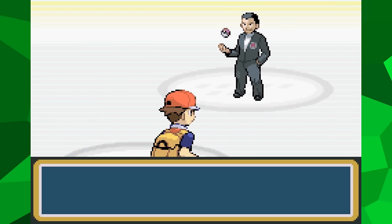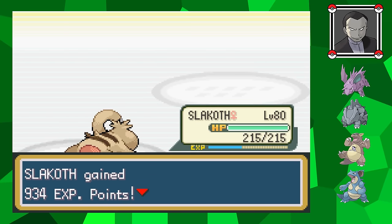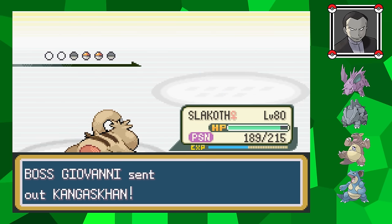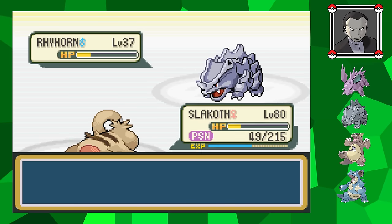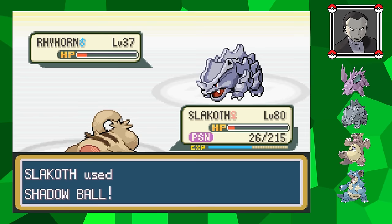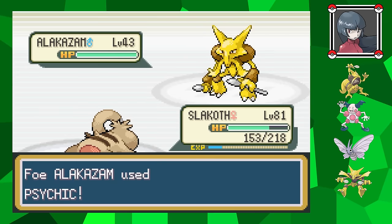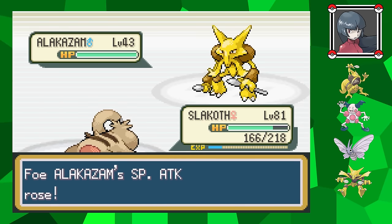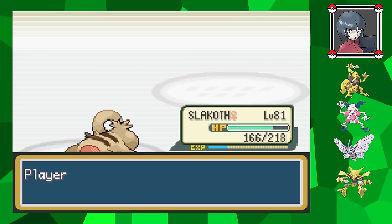Right after this battle, I have the second encounter with Giovanni. Surprisingly, it's not as easy as you'd think it would be after all that grinding. I might be able to take down most of his Pokemon with one hit, but it's very likely that I'll get poisoned early on. Even with the Leftovers and being level 80, I can just barely survive this. With Team Rocket chased out of Saffron, I can finally go to the city's gym. Slakoth is powerful enough to breeze through Sabrina's team, dealing super effective damage to all of her Pokemon - it ends up being really easy.